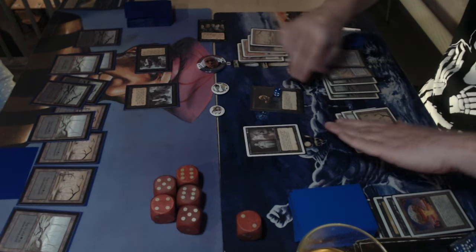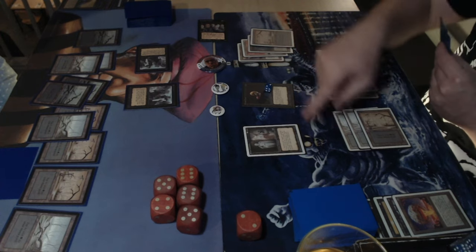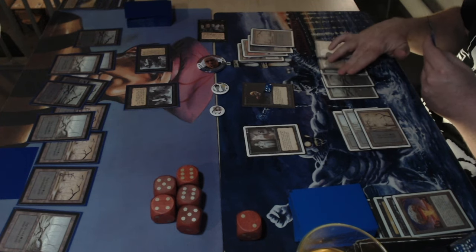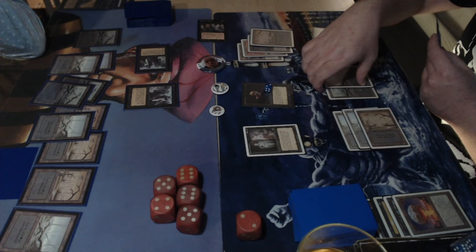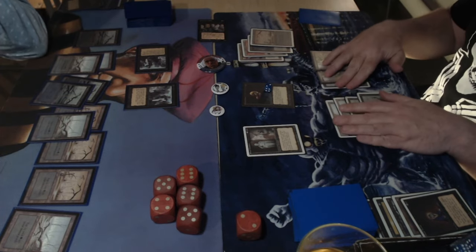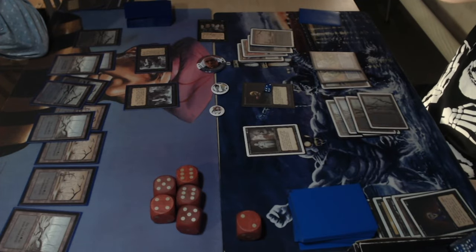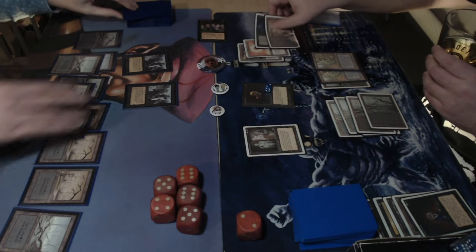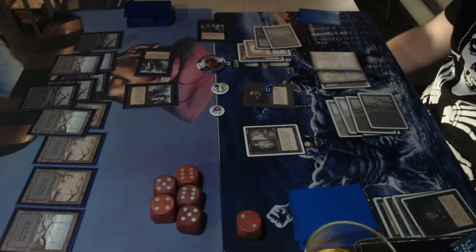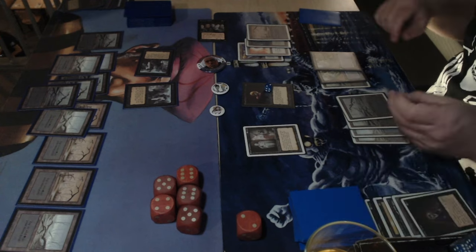If you're Dedek, you've got maze of ith and royal assassin — a classic combo. Michelle has one out: drawing into drain life, that's it. He's really toast otherwise. But what a situation for Dedek — icy manipulator, royal assassin, and Cabal Ghoul together make an amazing combination. There's a mind twist from Dedek, removing Michelle's one terror — doesn't really change things.